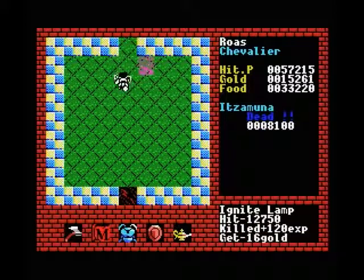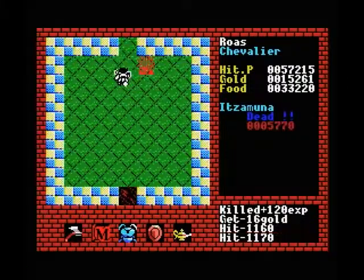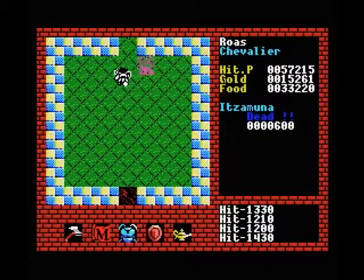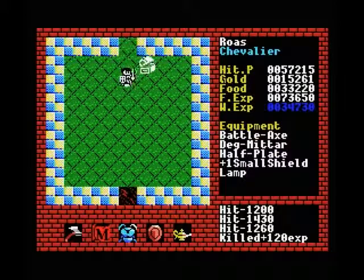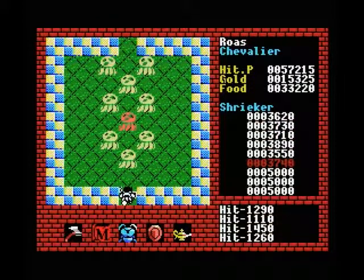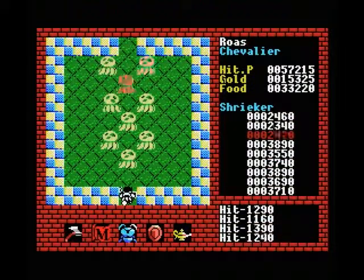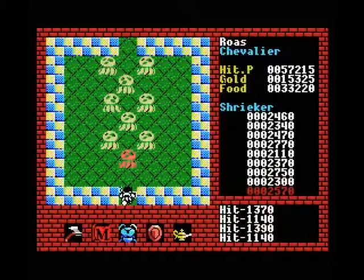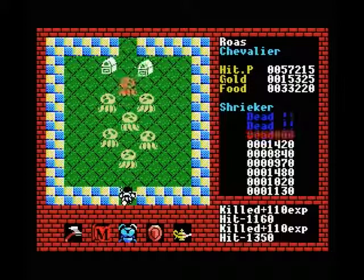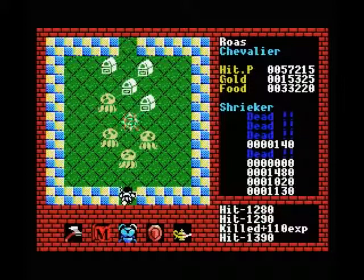Mostly because so much of this tower is protected by doors. There are so many doors to open that you waste a ton of keys if you just try to clean out every single room. We won't make back that much money easily, so that's why I went back and decided to redo this tower and only head for the items that we really need.